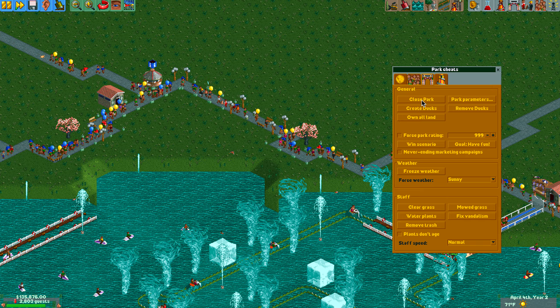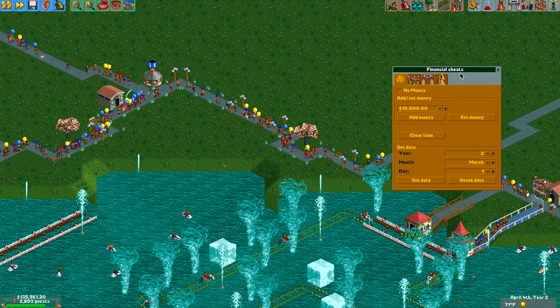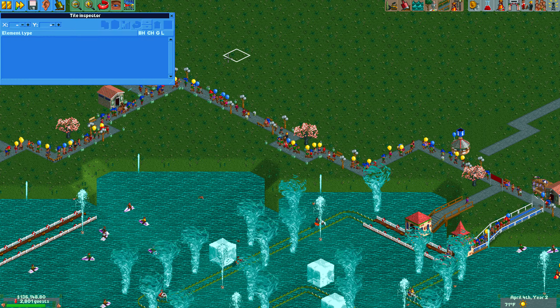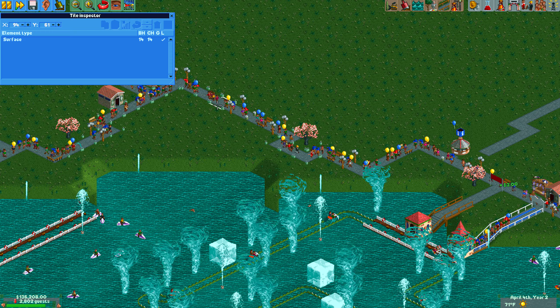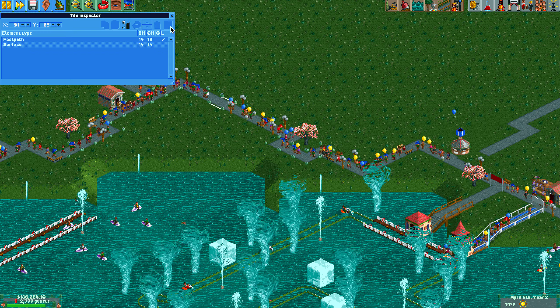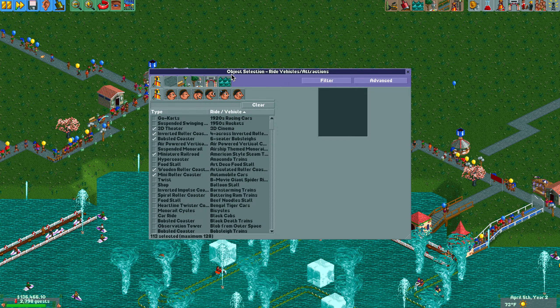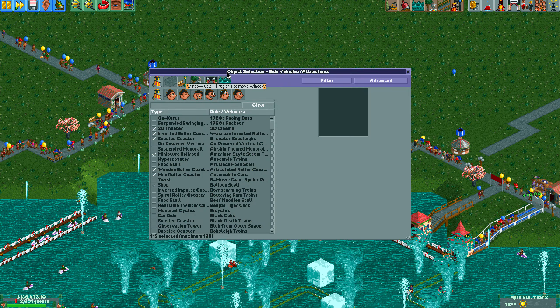Everything else is pretty simple, so you should be okay. There are all these other cheats you can do. The tile inspector lets you click on anything and it'll tell you exactly what the tile is if you're curious. Object selection is probably the most useful one for you.